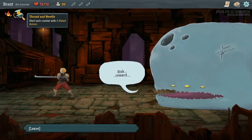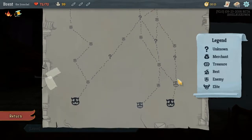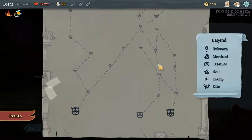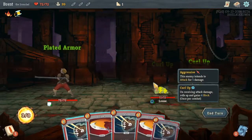Thread and Needle — start combat with four plated armor at the loss of 8 max HP, which is totally fine with me. What path do I want? I'm thinking this: it's a lot of early combat, but it'll give us some cards. Go for that elite maybe.